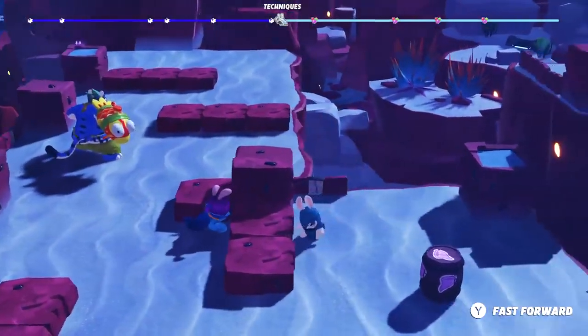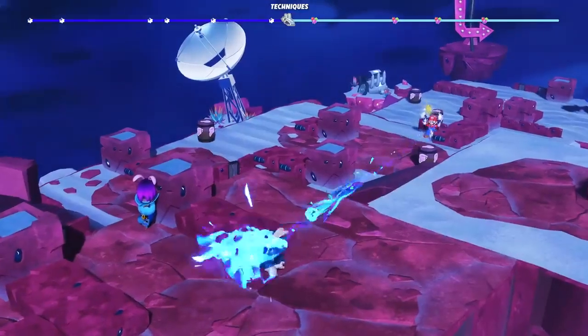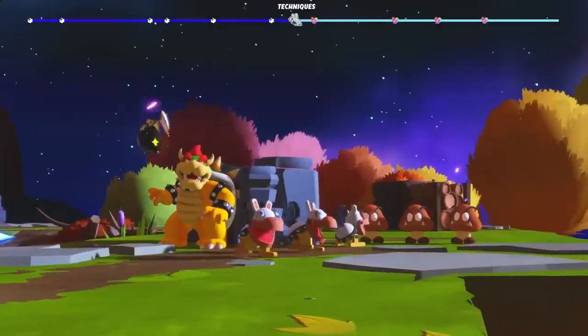Some, like Mario's Hero Sight, are stance-based and trigger in reaction to enemies' actions. Others, like Bowser's Rabid Mecha Koopas, are active techniques that have an immediate impact.